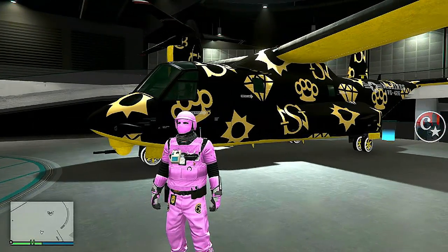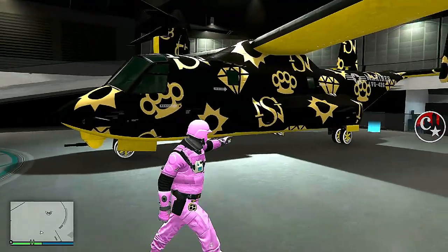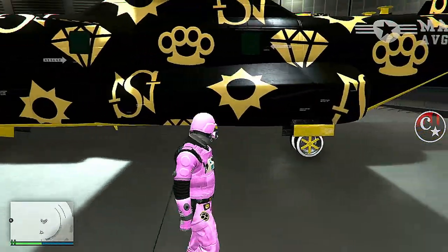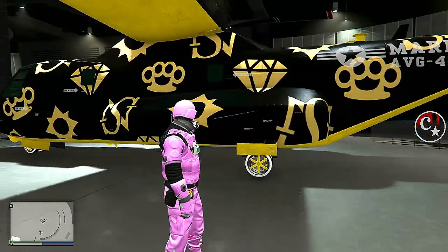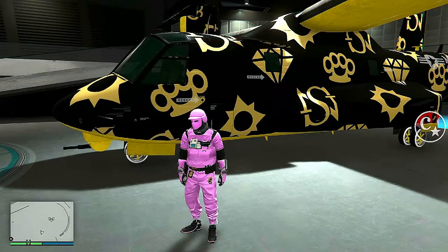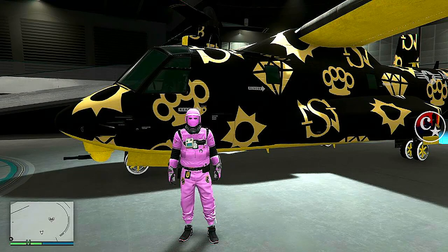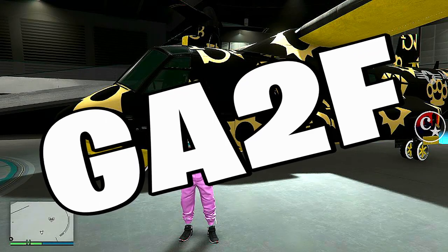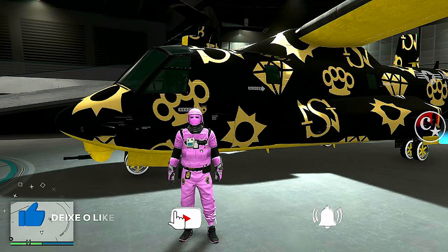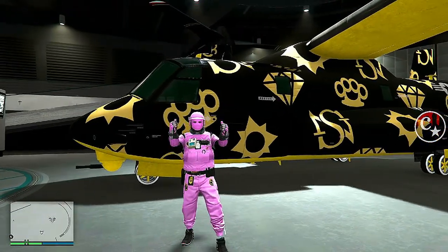Pra quem é do mundo do GTA, galera, vou estar mostrando, atendendo a vários pedidos, o método de passar a tunagem do nosso Avenger para o amigo. Um dos requisitos: o amigo precisa ter o Avenger. E o que a gente vai fazer é passar a tunagem para o amigo — Give Avenger to Friends! Então siga o tutorial, pois vai valer pra todas as plataformas. E já deixe também o seu like, se inscreva e ative o sininho.